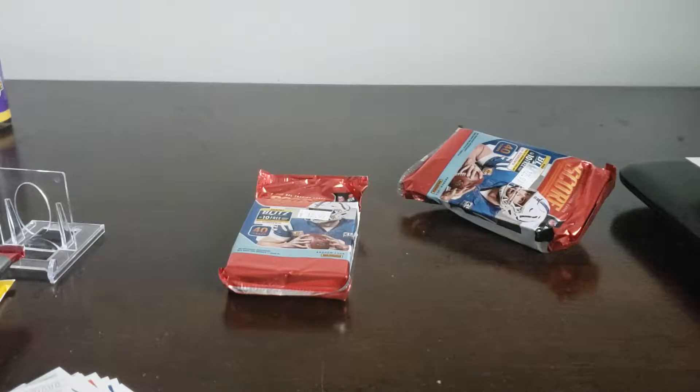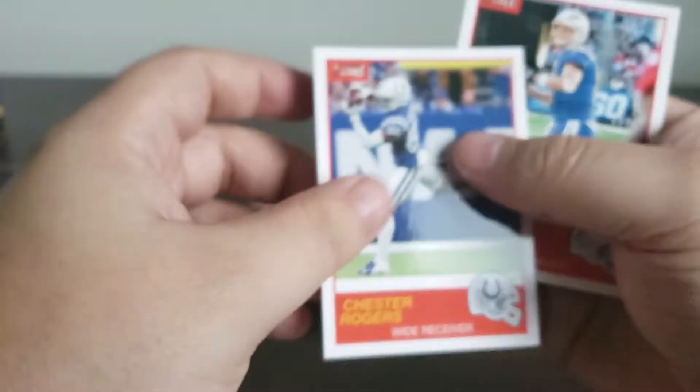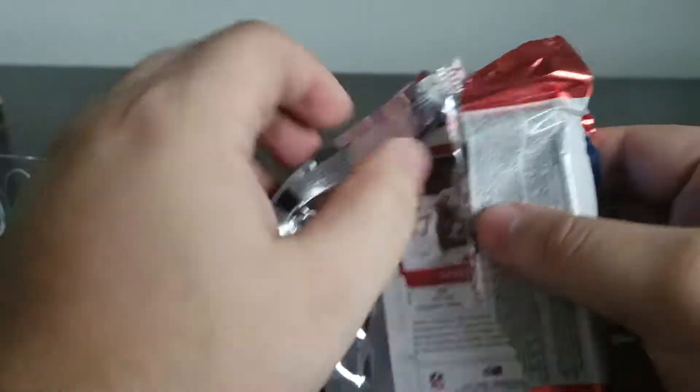So, a lot of good rookies. I'm just going to flip through the base really quickly, just to be sure I didn't miss anything. Usually there is nothing interesting in the base. Every once in a while they'll mix it up and throw like an off-brand auto or something in there. But no, nothing. So with these, you're looking more for the inserts and the rookies. The base honestly sell for about a penny a piece.